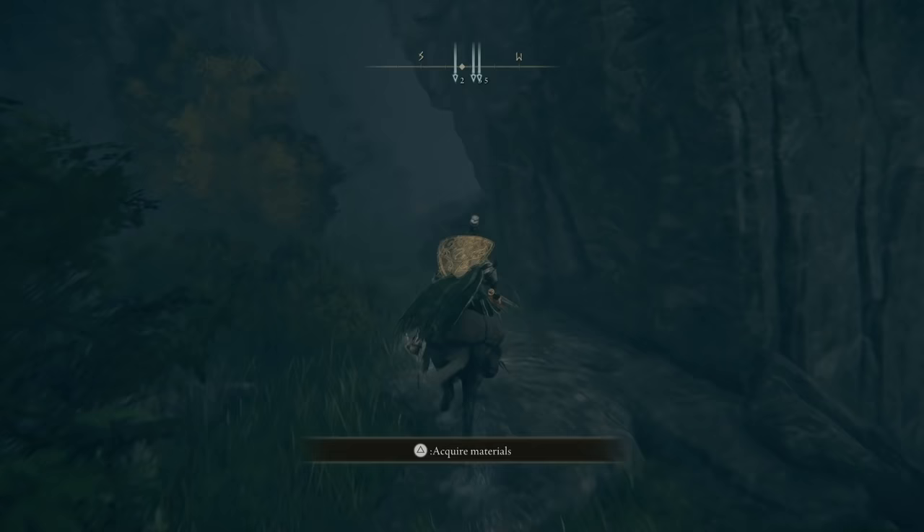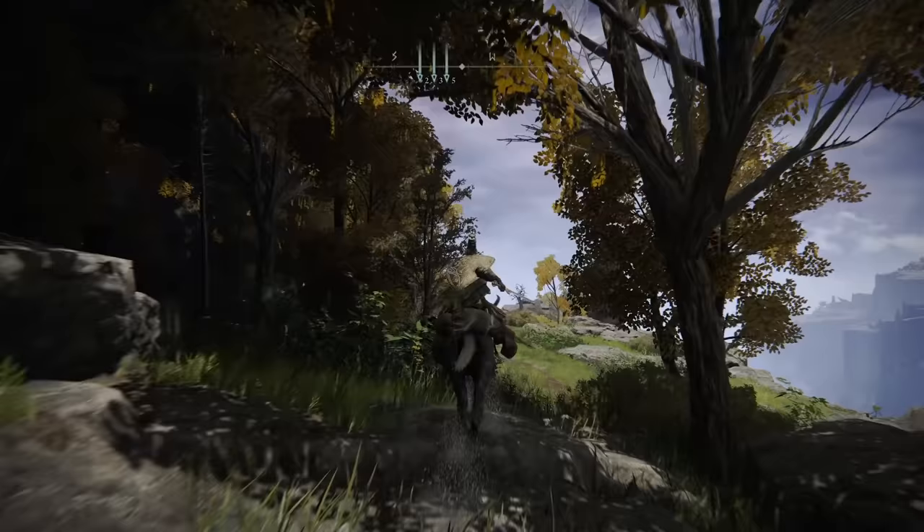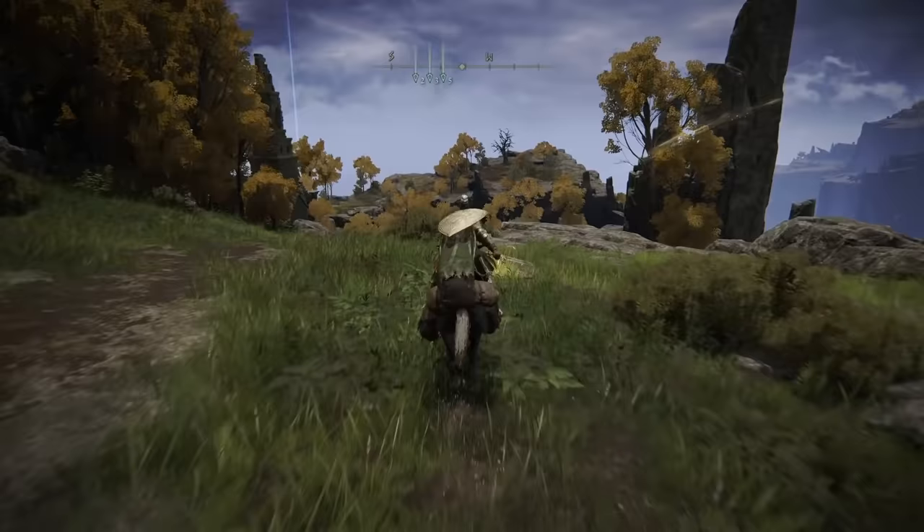Just run all the way through here avoiding all of the wolves and everything that might be in here until you get to the other side. As you emerge from this path you can just keep going down this little road and you're gonna see a Site of Grace on the other side. You're gonna want to light this Site of Grace so that if anything bad happens you won't have to do that whole run again.